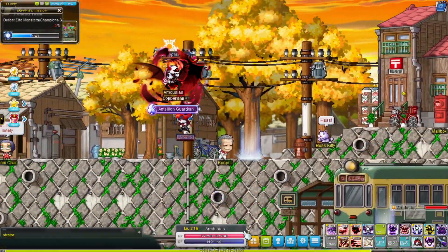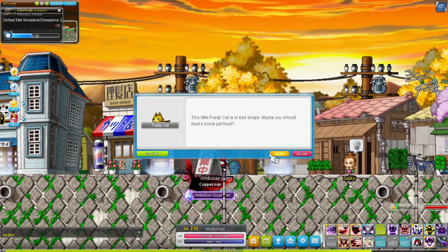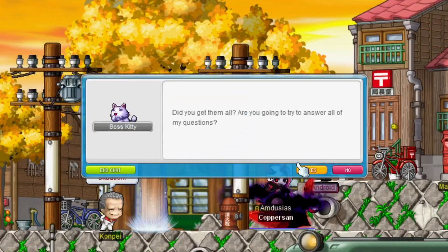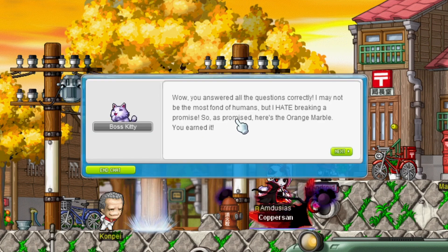For this quest you will need a total of 300 fried chicken. Who eats 300 fried chicken? I actually just got those from the 24-hour store in the ant tunnel — it's a pretty easy way to get them. After you've done that part, complete the quiz by talking to the boss cat and selecting the option to take the quiz. The answers are: bottom, bottom, top. There you go, spoiled it for you!